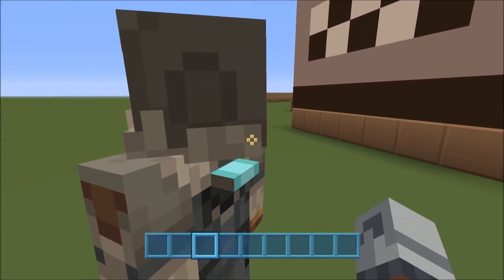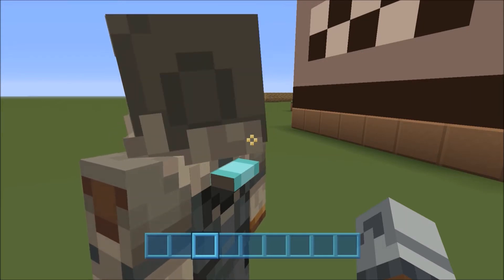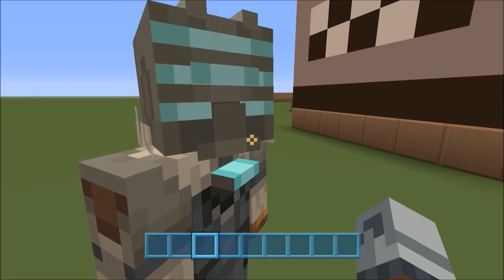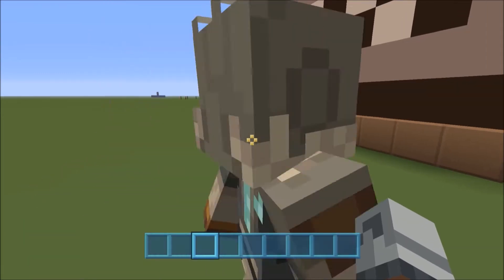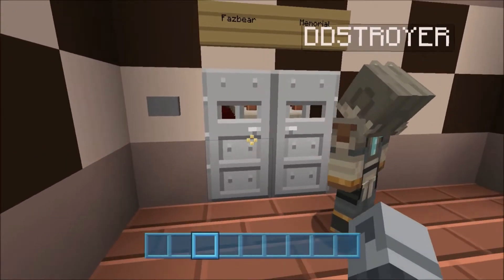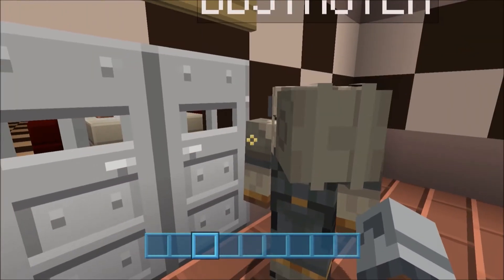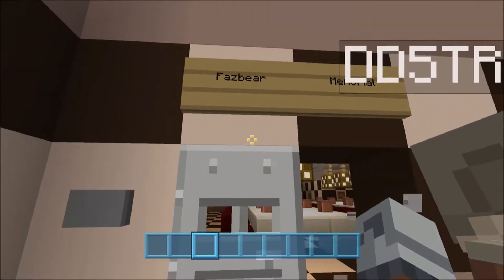First, about the map — I got the outline from another channel, FedEx Gaming, so check him out, he's really cool. First thing is we walk up these stairs and see a sign that says Fazbear Memorial — a moment of silence for the lives that were lost.